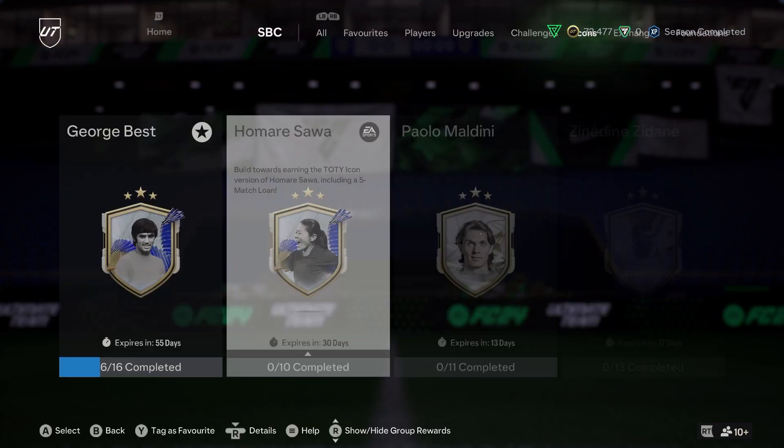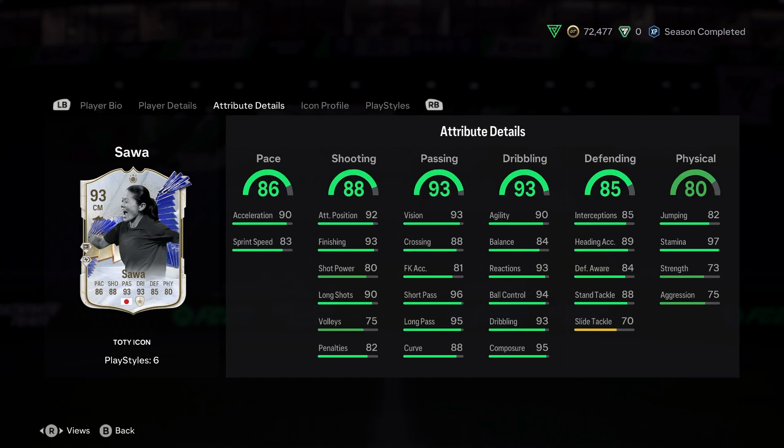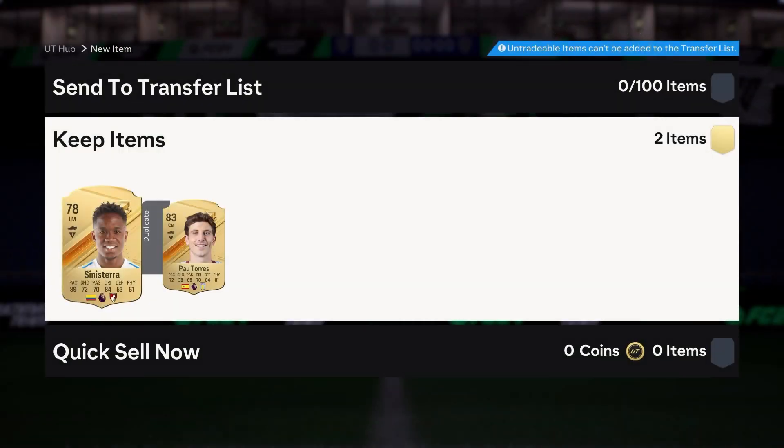Definitely a card worth doing if she fits your team - unlock her. I have no interest in her whatsoever, but apart from strength there's really very little negatives in it. Balance if you're going to be picky, but there's nothing really to be negative about with this card. So yeah, it's definitely in that bracket of really worth doing. And also we have instant managers - Sinisterra, and we'll sort out Torres as well shortly.